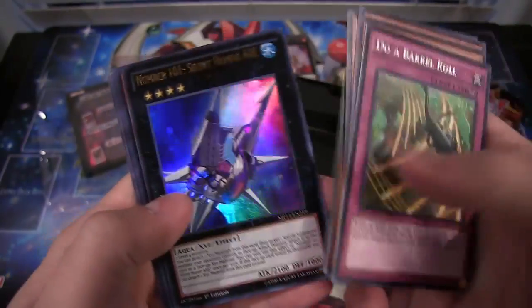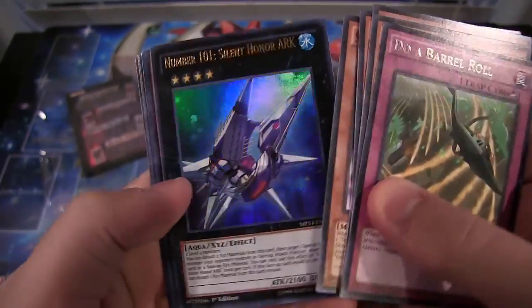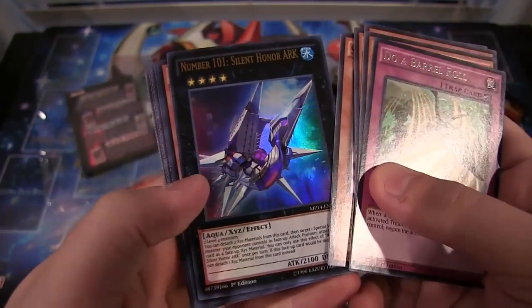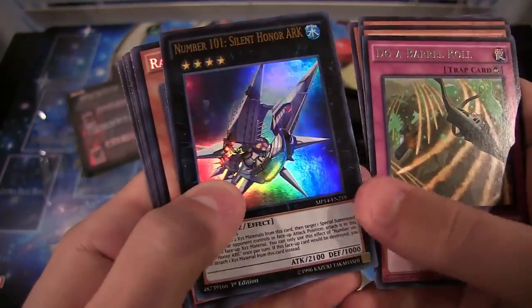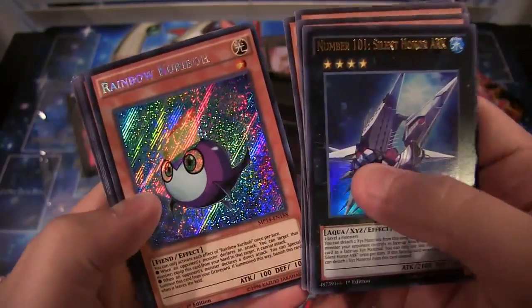Do a Barrel Roll for our Rare. Then we have Number 101, Silent Honor ARK — freaking awesome. This is a really good reprint for this set. I'm glad they did this. I was a little worried when they announced the promos. I'm glad this is actually in a pack. Hopefully it's not too short-printed for people — I was worried about that too.